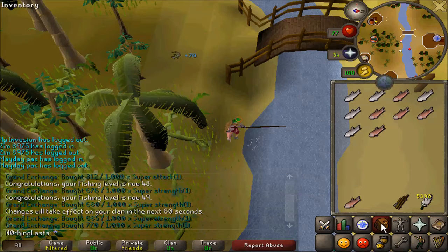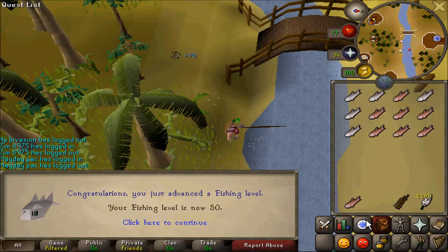I'm at Shiloh Village fishing. I was going to do the Great Brain Robbery, but before I do it I have to do Cabin Fever and Rum Deal. One of them takes 50 Fishing, so there we go.